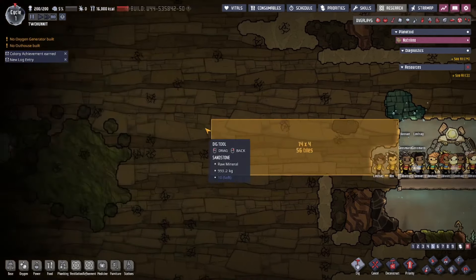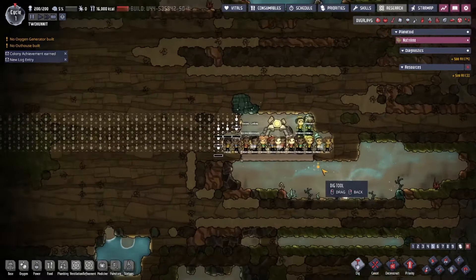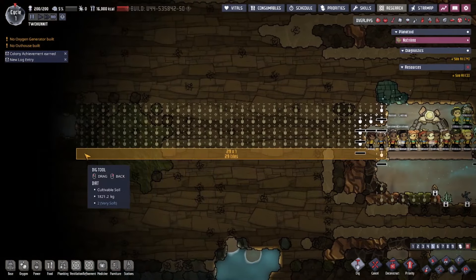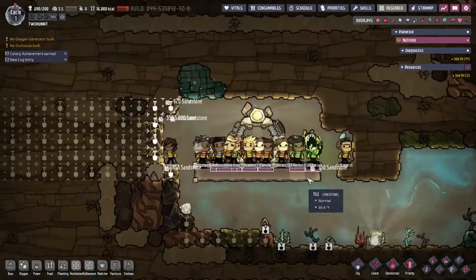As quickly as these guys were born, I immediately put them to work so they can actually have some space. No one in this game likes overcrowding, especially the duplicants. Stress is a big factor of this game, just like Don't Starve — Klei loves their stress. If your dupes get stressed enough, they can freak out and lash out on others, piss themselves, vomit, etc. Or even worse, they can stop working.